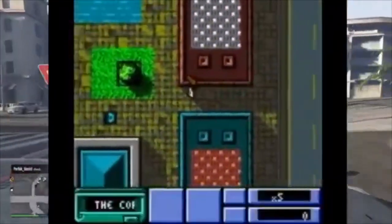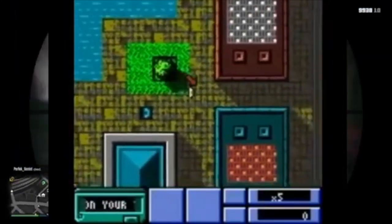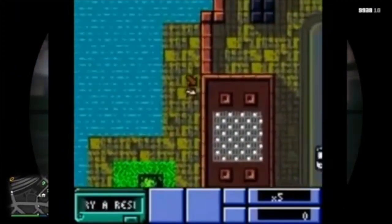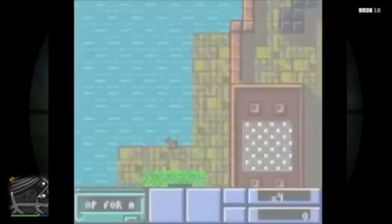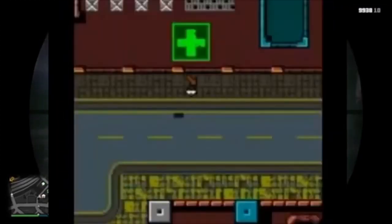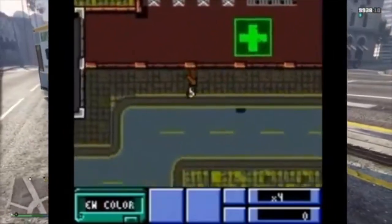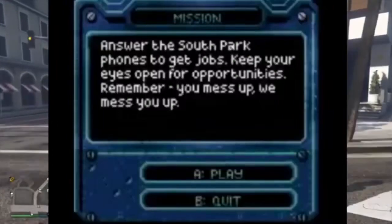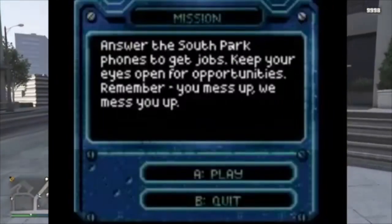Surprisingly, the Game Boy Color version wasn't changed so much, which was quite a technical achievement due to the large size of the cities. Rockstar was able to convert the city tile for tile from the PC original, making them many times larger than most Game Boy Color game worlds due to the handheld's limited hardware. The port is also playable on the original Game Boy, sacrificing only the color palette for playability. To cater for the target younger audience, however, the game was heavily censored with gore and swearing removed.